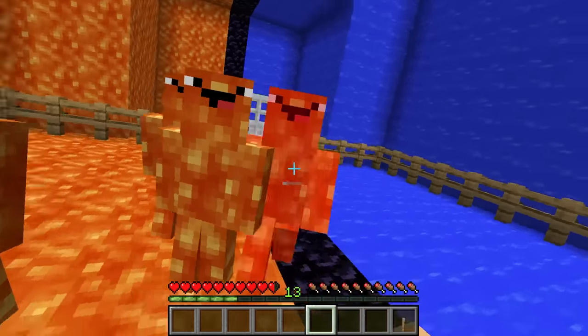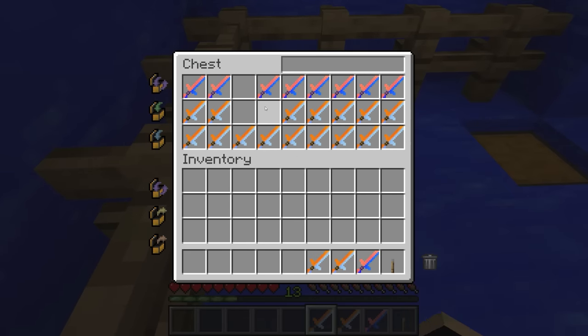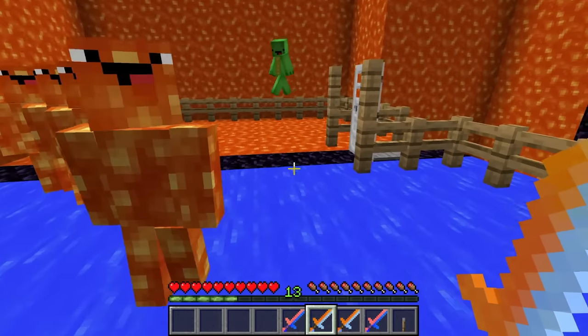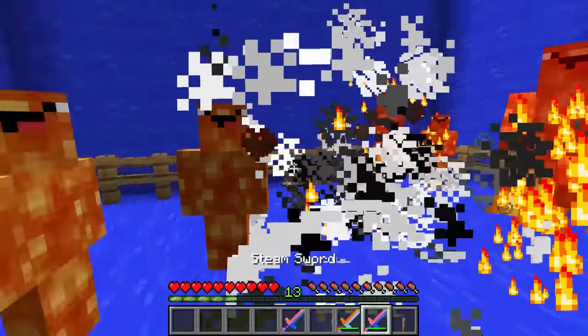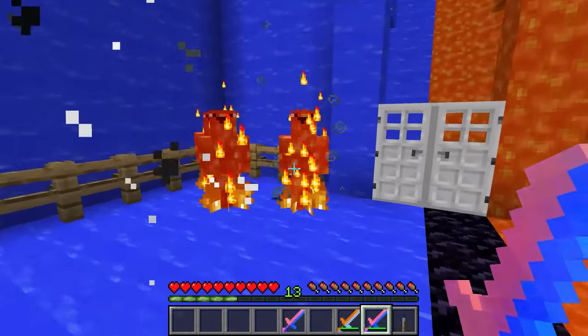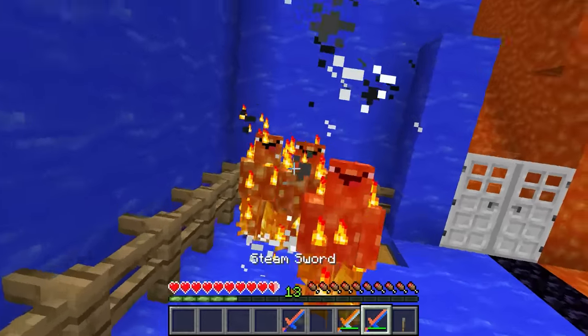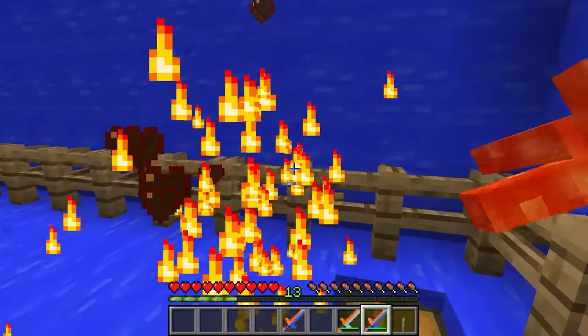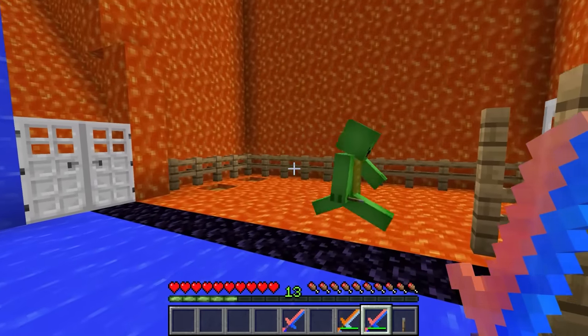Maybe there are weapons in one of these chests. Let's check. Whoa, diamond swords! Here's yours. Thanks! Now we can fight these aliens. Thankfully they're slow. Got one! Your turn. Nice, I got one! There's a lever — should we keep going?